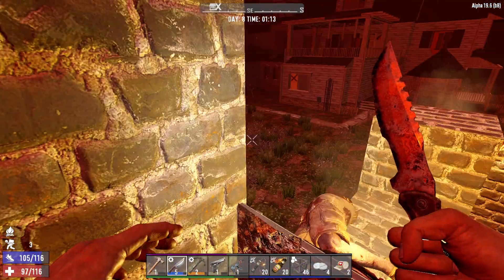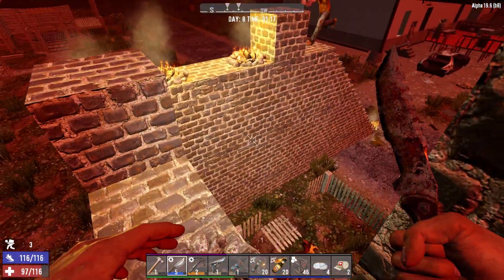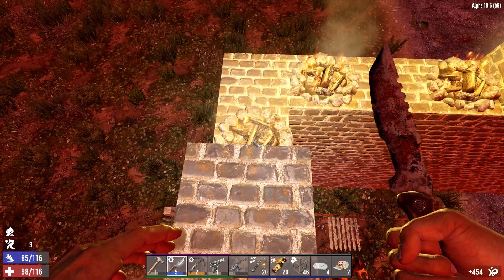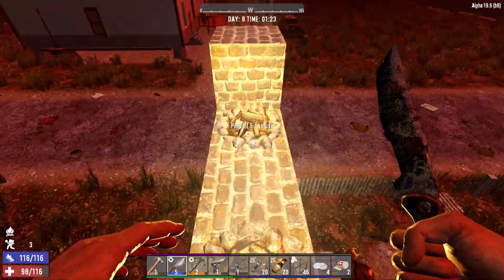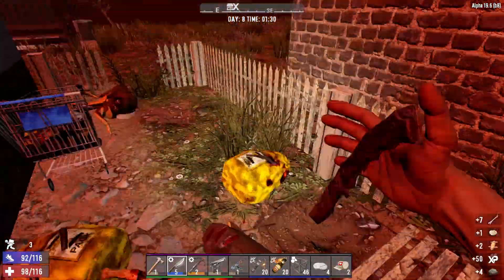It's gone kind of quiet — I can hear some more zombies out there. Let's turn these off. Here comes Steve — down he goes, the chump. I think we've beaten the horde. That was a lot chunkier than last time, wasn't it? We've got the campfires ready to go for next time as well, so that's good.